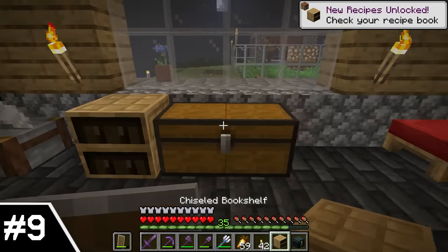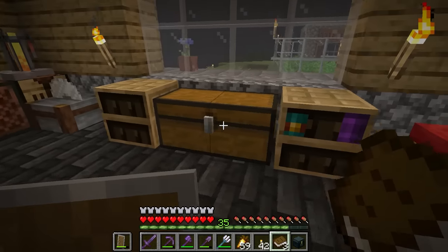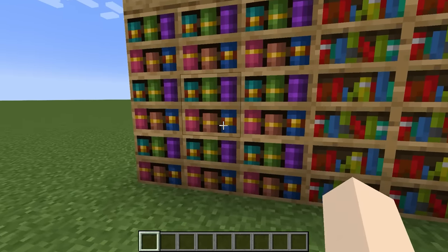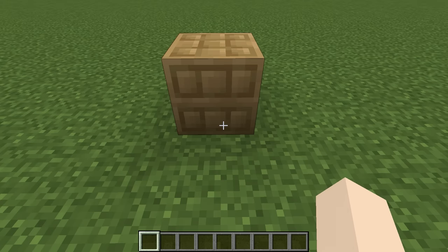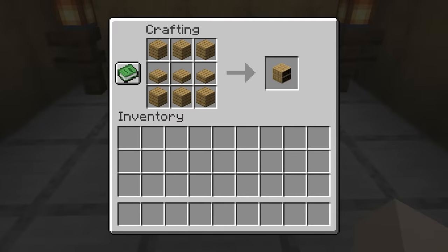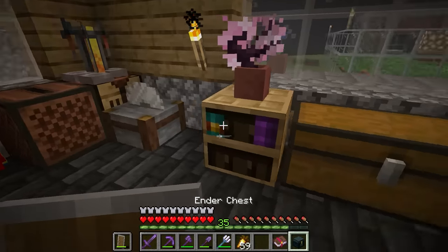Number 9: The Chiseled Bookshelf. This item's main use is to hold books — normal books, written books, or enchanted books. When you put them in, they'll fill up one of the bookshelf's six slots. I like the customization here — it will be nice to finally have a way to adjust the number of books per block. This also has some fun redstone functionality with comparators, so you can make secret entrances using books as a lever of sorts. The main reason I put these up so highly actually has to do with the block's design — the sides and top have an incredibly unique design that I absolutely love. Throughout this video, you'll see a lot of my flooring was actually made out of this block. Overall, this is definitely a feature that exceeded my expectations.